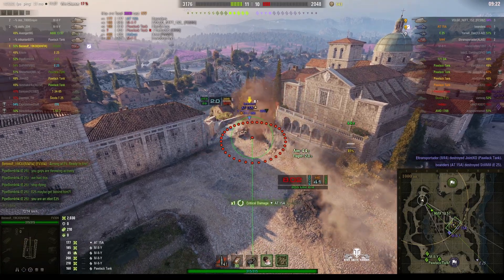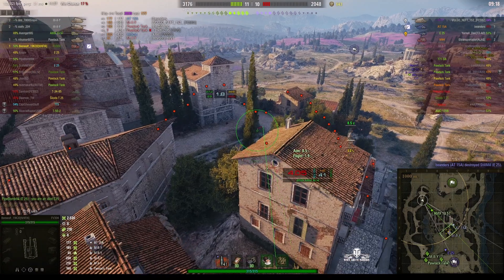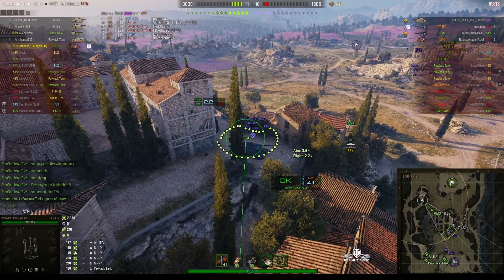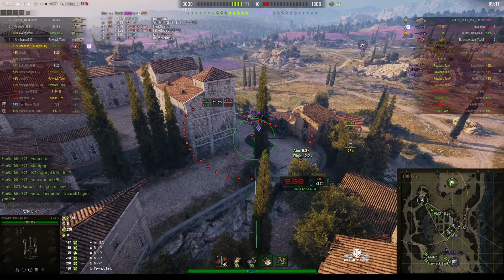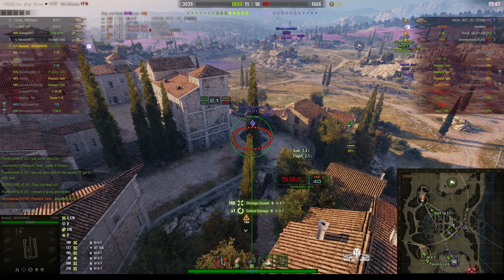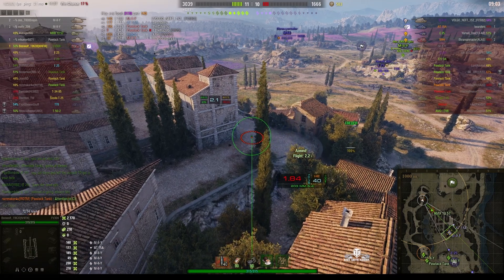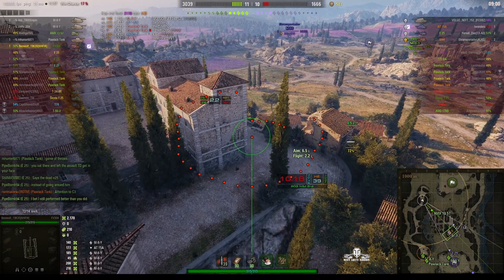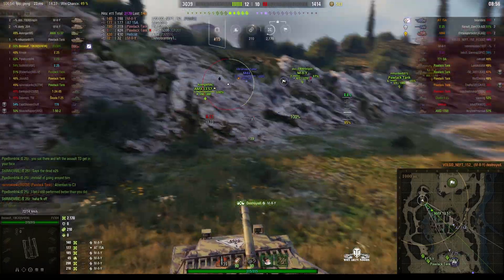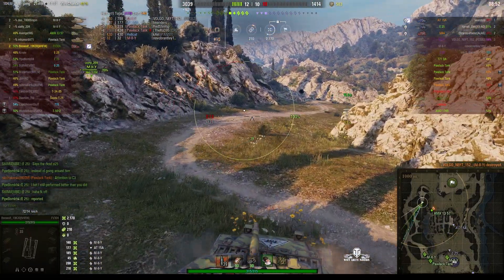Rounds out again — lands just behind the AT-15. We've lost sight of the enemy. Now he's aiming in where the M2Y is — and there he is. Rounds out and another hit for 140, leaving him perilously low on hit points. The enemy RT's coming into sight. We know where he is. Firing on the corner hoping he's still there — and he is there! Direct hit. A blind kill now for Beowulf.